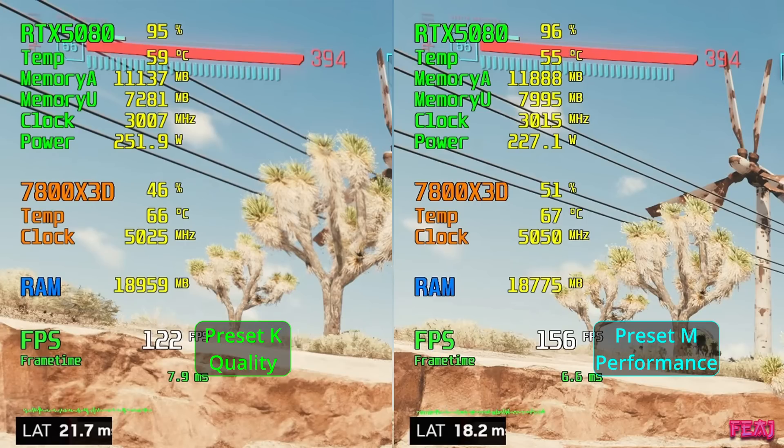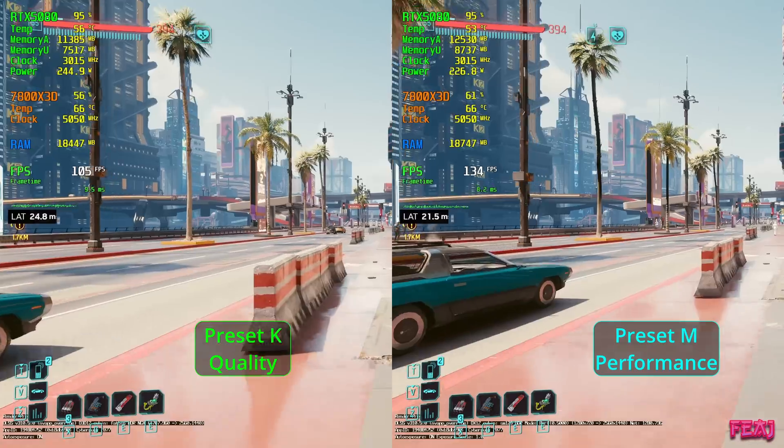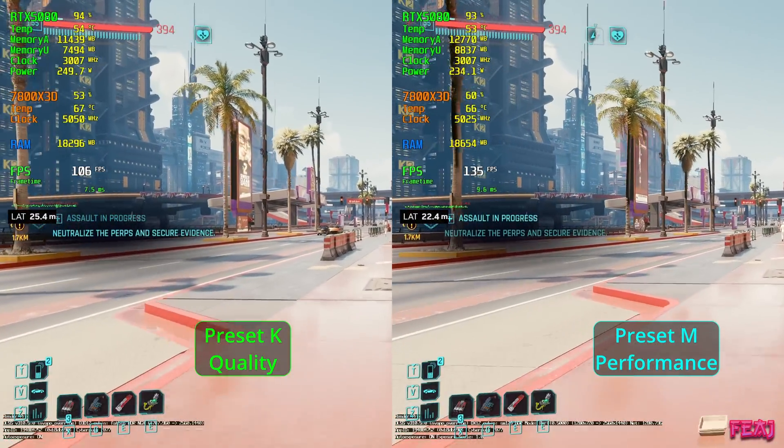Most cards have at least 8 gigabytes. You see it's allocating 11.8 gigabytes, but that's not the actual usage — the memory usage is 7.9 gigabytes, so effectively 8 gigabytes. If you have an 8 gigabyte card you should be good. Here is the walking section that I also did in the 4K video.